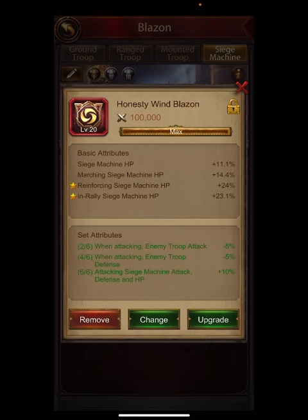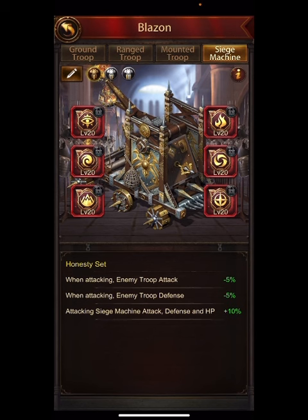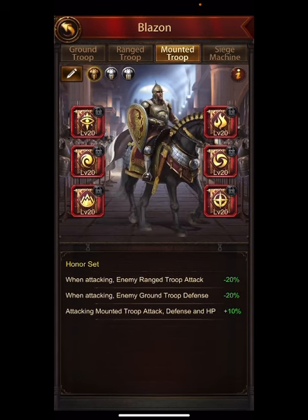That pretty much covers siege. For the set choice on siege, I'd say go with the defensive set. If you're the in-rally person, definitely go defensive — the attacking ones won't help much. If you're the full ghoster, go attacking just in case you do have a march that can attack. If you're the T1 trap type with only a few siege, go defensive but with in rally or reinforcing.